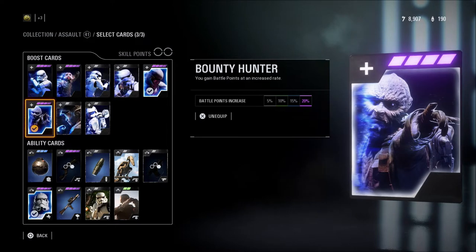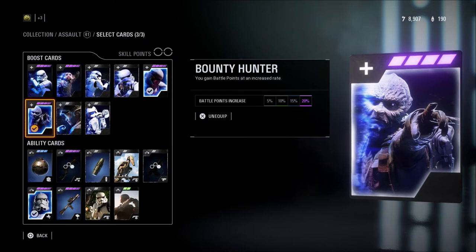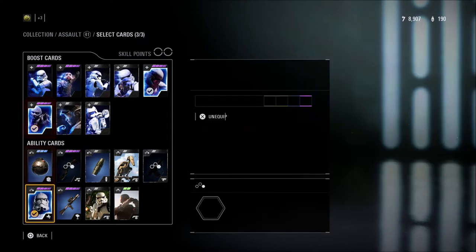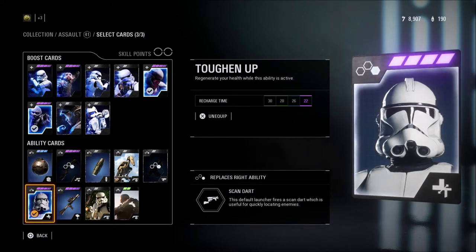The next thing I like to use is Bounty Hunter. This will increase the rate at which you gain battle points — you will get those battle points quicker. Bounty Hunter is always good to use on any class, but especially assault, because support, heavy, and officer classes have better ways of getting points. So Bounty Hunter is good for assault so you can get to those heroes quickly.